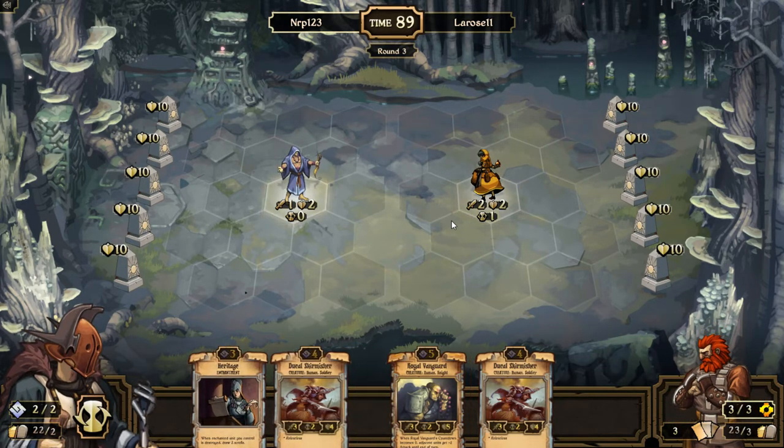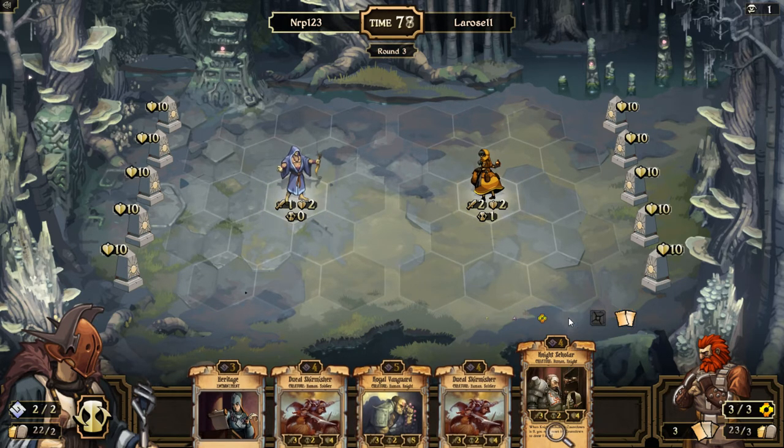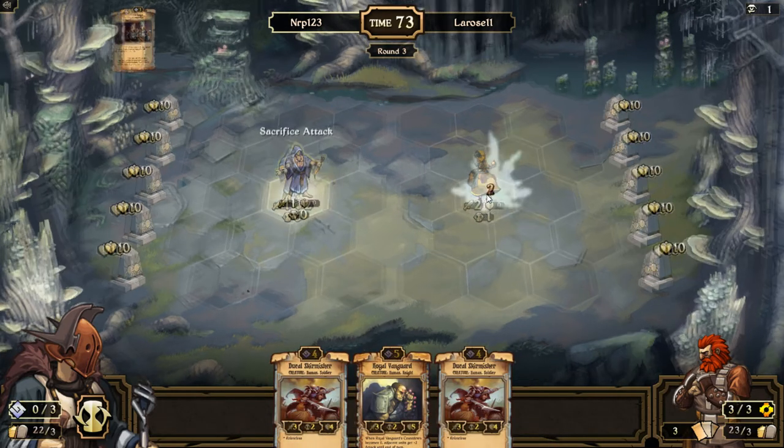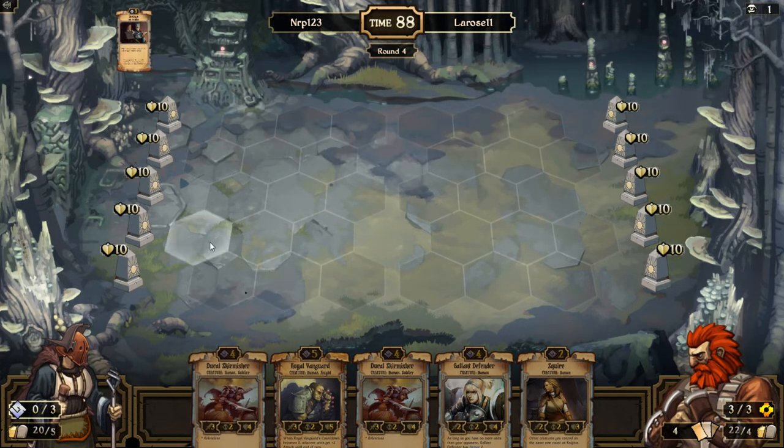He's going to let me take the one-for-one trade. I'd rather keep both Skirmishers than play the Night Scholar, so I'll go over the Night Scholar with Heritage and pop him, getting a couple scrolls. I could have used the Squire on turn two, but now I want to get at least one of those Skirmishers in sync with a Royal Vanguard in terms of their countdown. I can't go Skirmisher, Vanguard, Skirmisher, Squire.